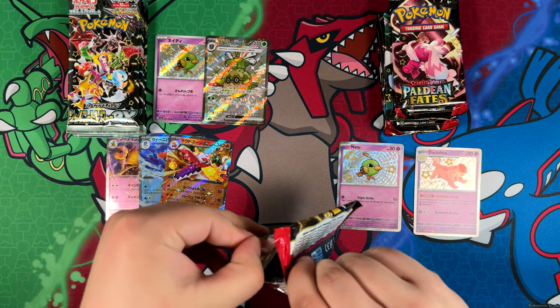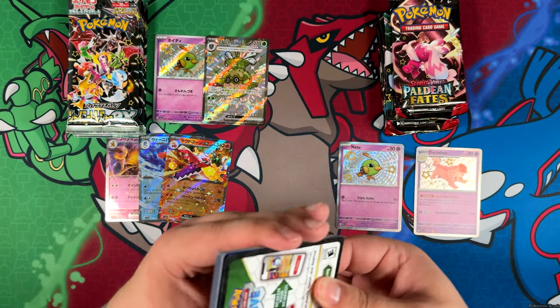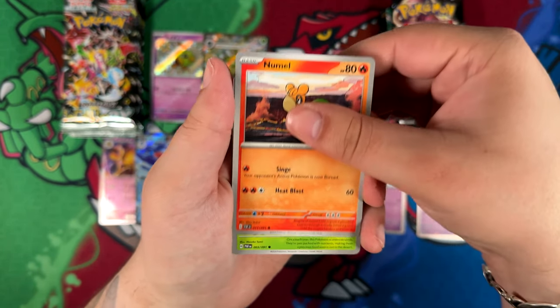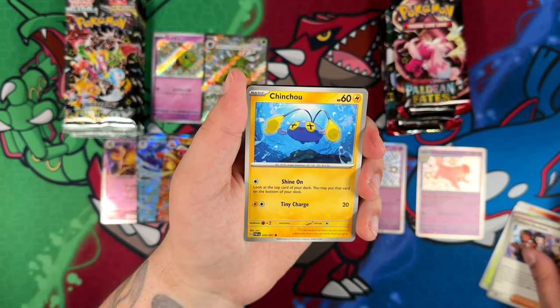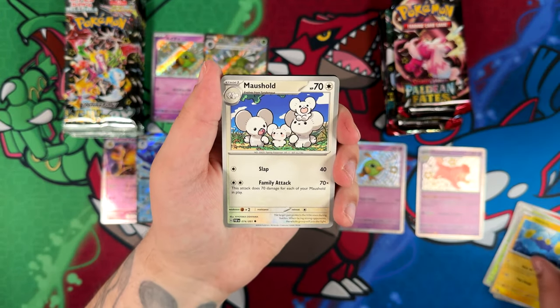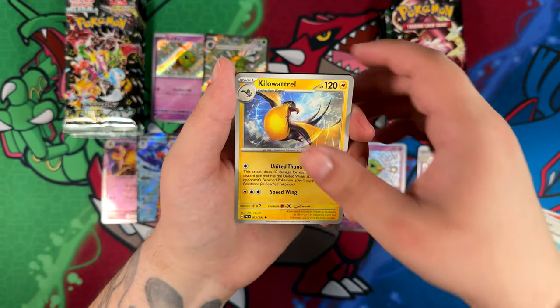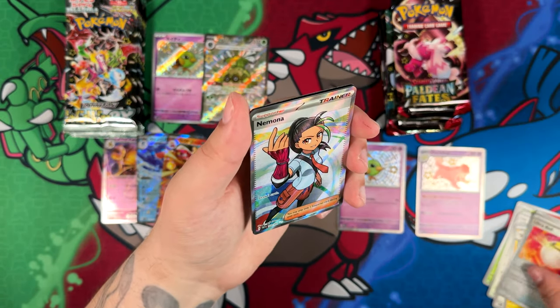I'm pretty sure Paldean Fates is going to win this one, not going to lie. Unless we pull a really cool Super Rare on the Japanese side. But other than that, just in terms of quality pulls, you don't get that many on the Paldean Fates side. But the ones you do get are going to be worth more than the Shiny pulls.